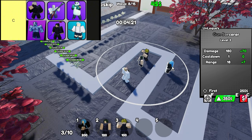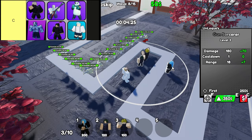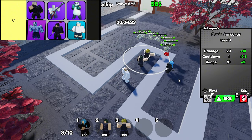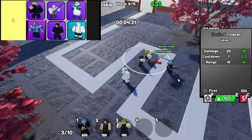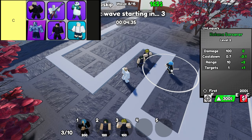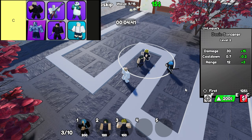Guitar Sorcerer is one of those units that might seem niche, but it's actually a ton of fun to use. Instead of direct damage, Guitar Sorcerer is here to pump up your team's attack speed, which can be a real game changer when combined with high damage units. Sure, its main talent isn't hitting the bad guys, but imagine your heaviest hitters just wailing on enemies at double speed. For a C-tier, that's a pretty handy ability if you can work it into your strategy.